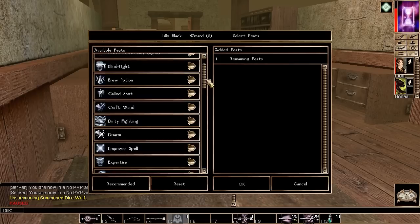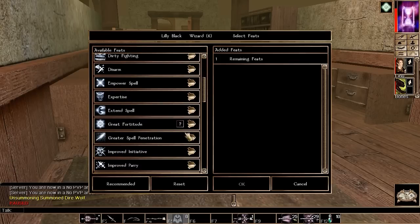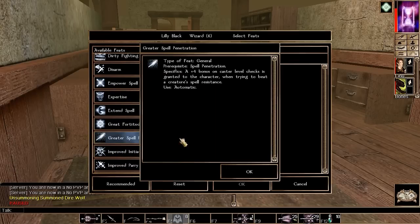And a feat. I talked a little bit about this — how to overcome spell resistance. It's a caster level check, which is a d20 plus caster level. Now at level six, there's not much else she can do to improve that except for the Spell Penetration feats. So I think she'll take this now — a plus four bonus. That's quite a lot at this stage.